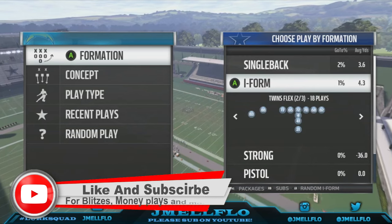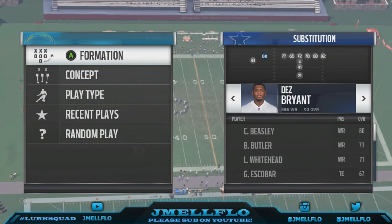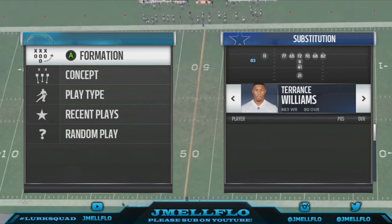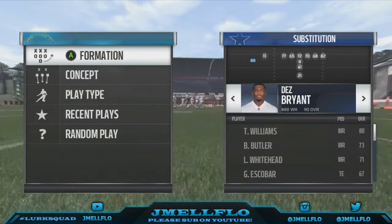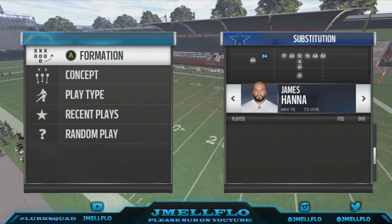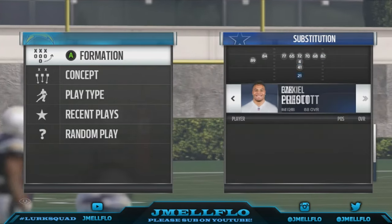We're talking about the strong runs. The first thing you want to do, no matter what formation you come out of like I-Form, make sure you have good blocking receivers. Brian is a decent run blocker so I might keep him outside, but if you really want a power run and you're not mixing in the pass game, put tight ends out there because tight ends have the best run blocking. Check their run blocking rating.